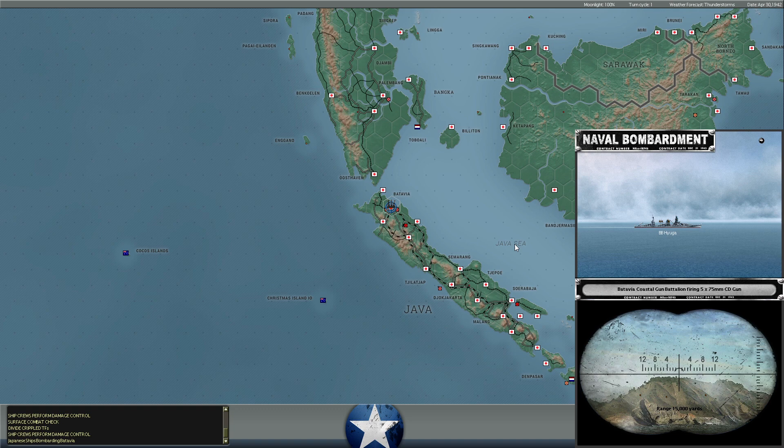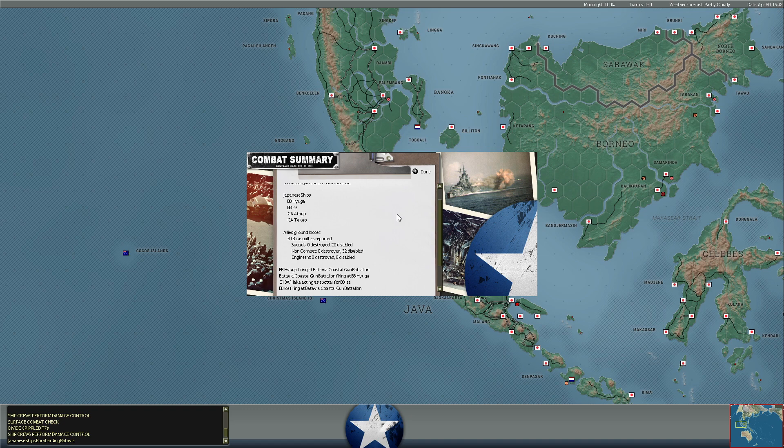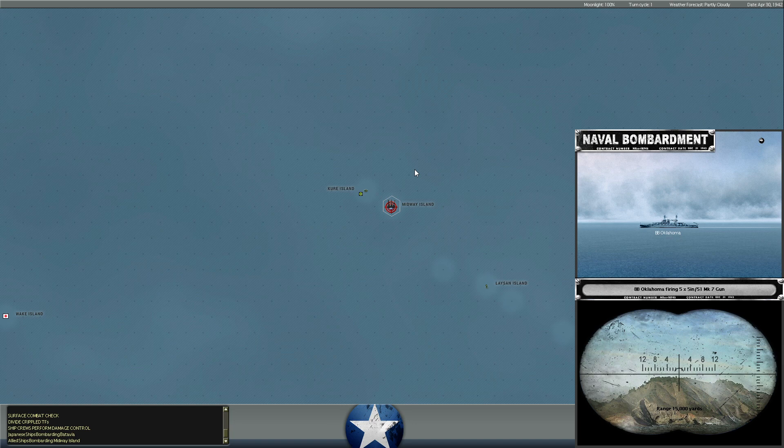It looks like the Japanese have finally brought in battleships — presumably the death star of battleships. They've been bombarding with cruisers at Batavia previously, but now we've got battleships bombarding: the Huga and the Huga are bombarding the ISA. Two battleships and some cruisers bombarding, with 20 combatant squads disabled. It's the first time they've brought in the heavy guns.